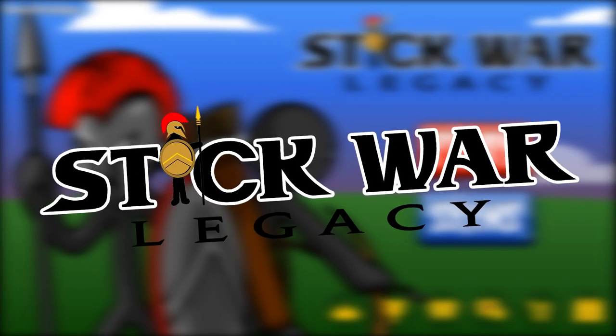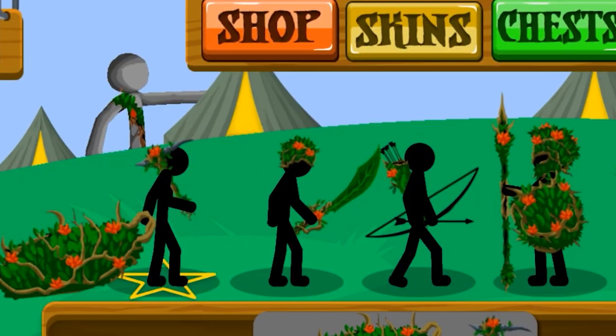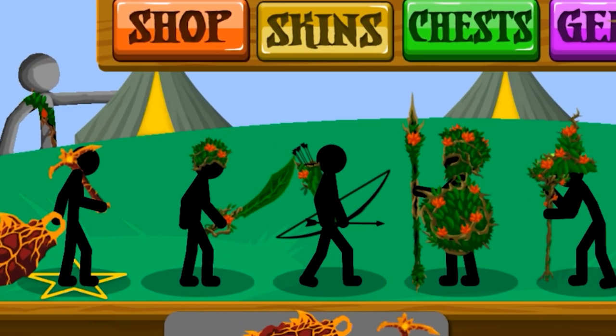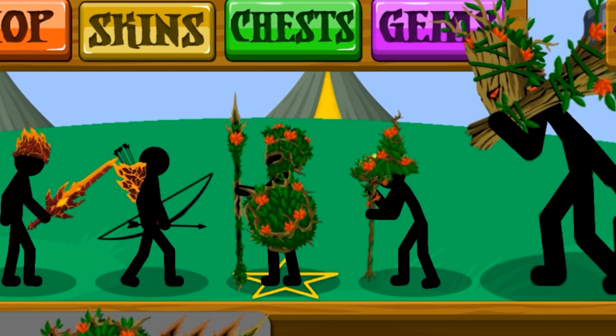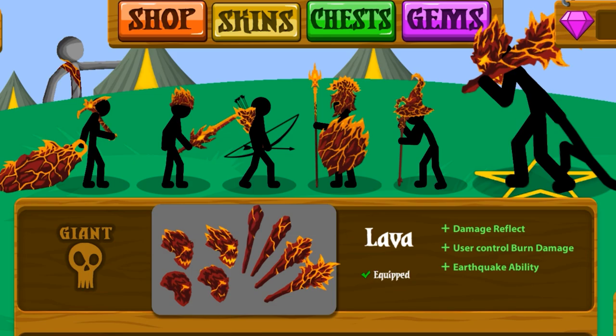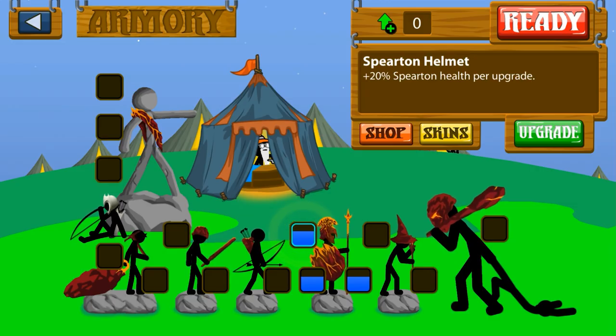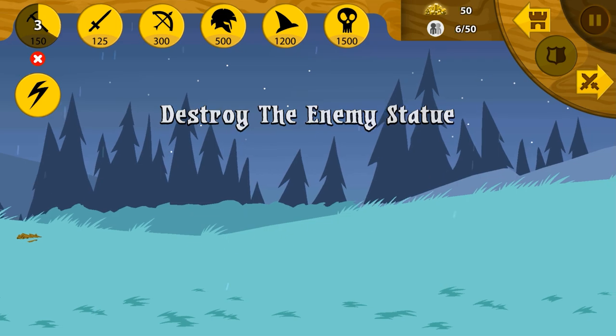Welcome back to Stick War Legacy. Today I want to show you the King of Inamorta. If we're going to be protecting the king, we have to have some very cool skin. I'm thinking we want to get my favorite skin for my favorite unit — the Lava Spiriton, fully upgraded. The King of Inamorta is going to be joining us today.